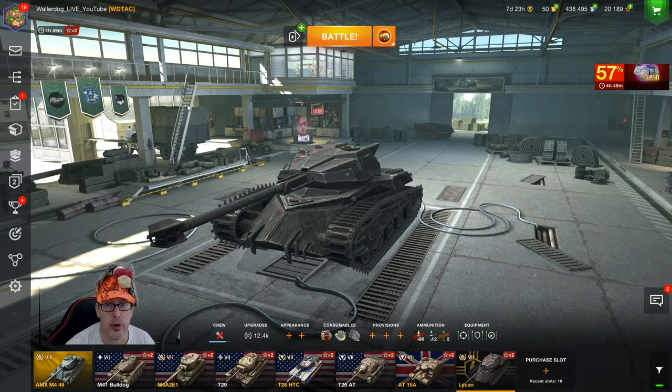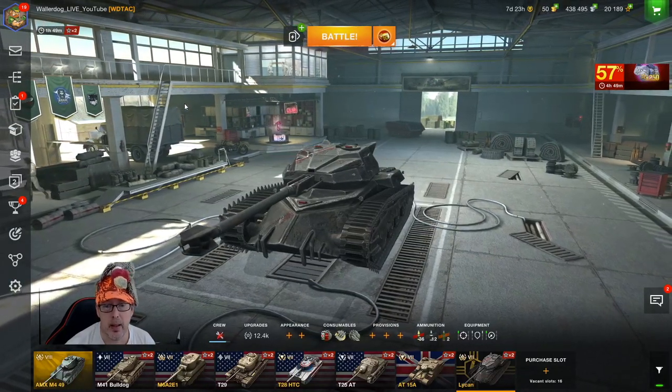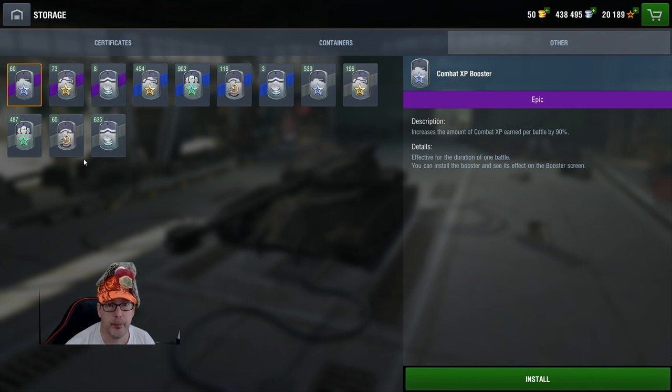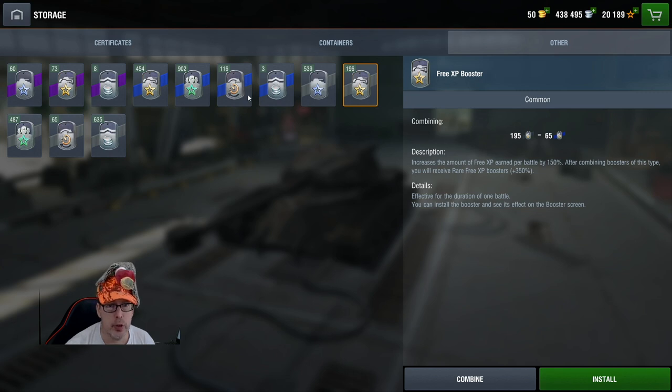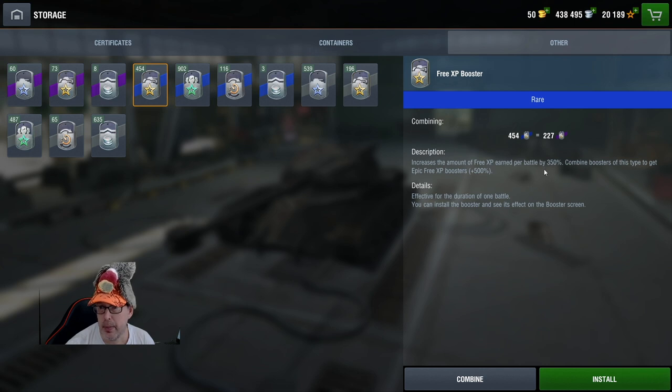Another way to get free XP is to play battles using boosters. Here are the boosters — those with a yellow star are for free XP. You can use these while playing to earn extra free XP per battle. I have 73 boosters at 500% for one battle, 454 boosters at 350% that can be combined for epic free XP, and 196 boosters at 150%. Using boosters in battle is another great method.